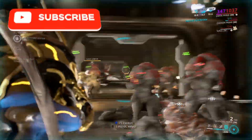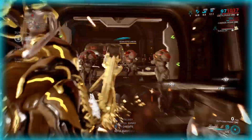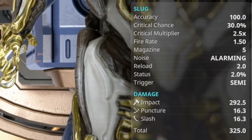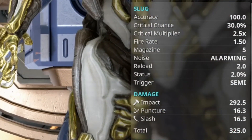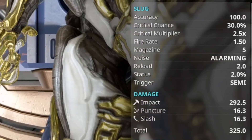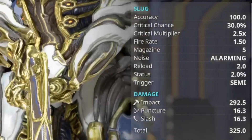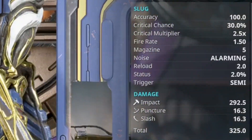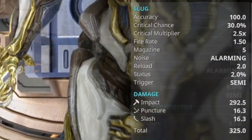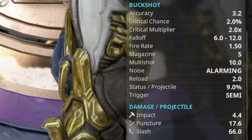Welcome back to another weapon build video. Today we're going to take a look at the Euphona Prime. The slugshot critical chance is 30%, critical multiplier is 2.5, and the status is 9%. Looking at the base damage: impact is 292.5, puncture is 16.25, and slash is 16.25.